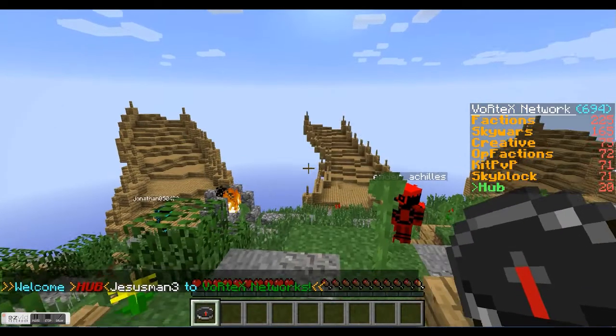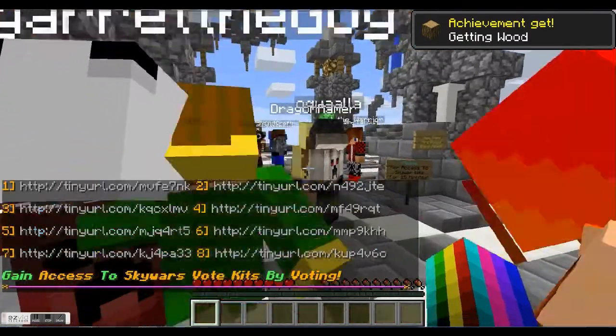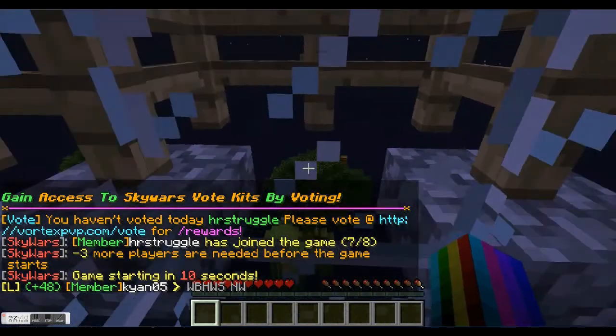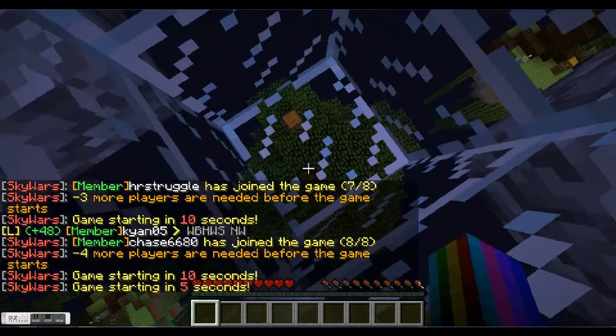The first thing you want to do is get to the right game. Right-click and hit that bow — it's the Skywars server. And we're connected. To get into the game waiting area, you jump into this black hole. We're waiting now. It's an eight-person game and we are the last person, so it should start momentarily as that countdown hits zero from ten.